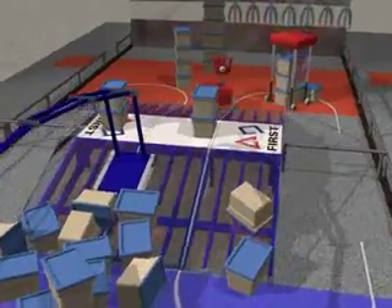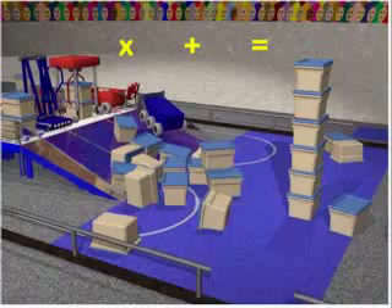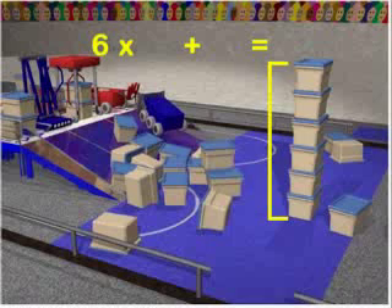Each alliance robot at the top of the ramp at the end of the game receives an additional bonus score. Scores are calculated at the end of the match. The tallest stack, measured in containers, forms the multiplier stack.